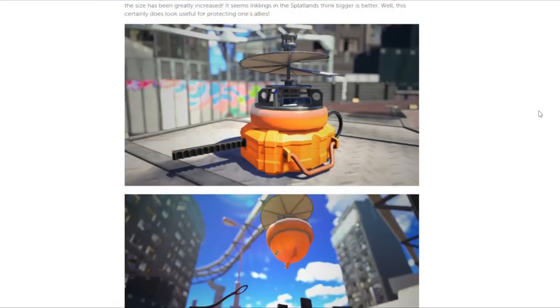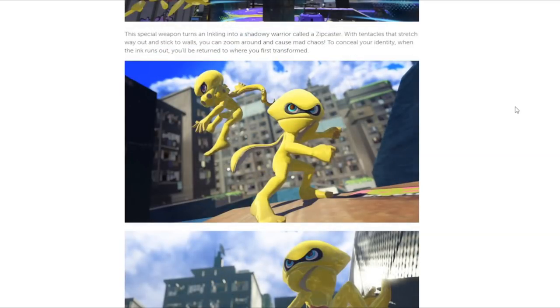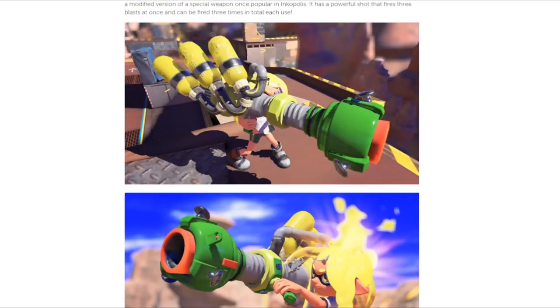When talking about the new specials, Nintendo directly states that this special is known as Big Bubbler, which is a modified version of the original Bubbler from Splatoon 1. They also talk about the grappling hook special, which is called a Zipcaster, which basically confirms that you can use multiple grapples, it conceals your identity with the little hood, which is really funny, and when your ink runs out, you return to the point you first transformed to. This new Inkzooka we saw last time is called the Trizooka, which shoots 3 powerful shots and can be used 3 times in a row. So, 3 sets of 3 shots. Pretty interesting.